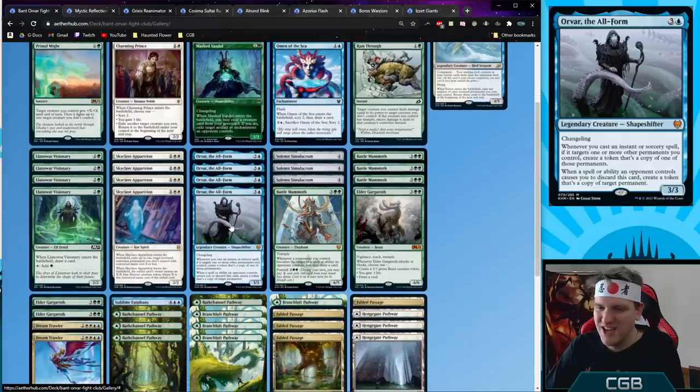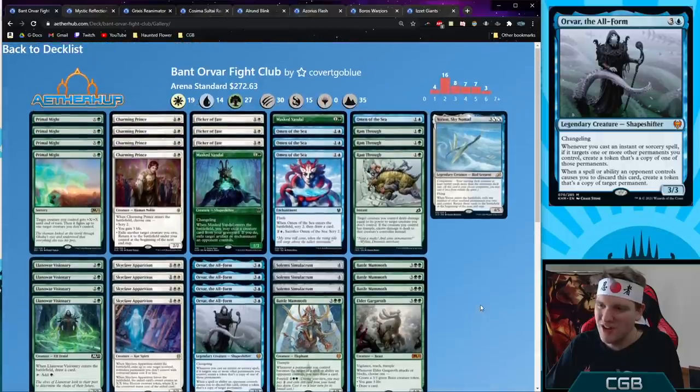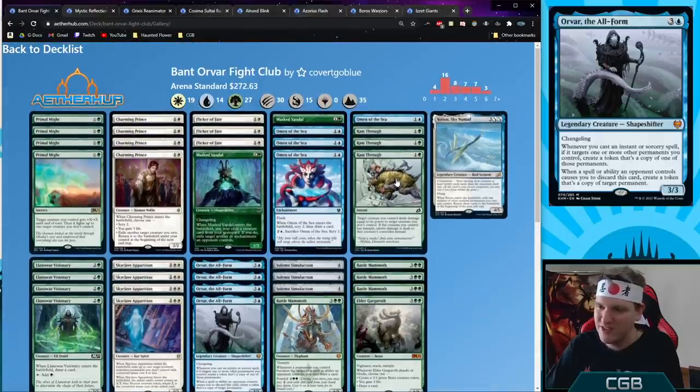Bant Orvar Fight Club — built around Orvar the All-Form, a changeling: whenever another permanent is the target of a spell or ability, you can copy that permanent. We can make multiple Lovestruck Beast, Skyclave Apparition, Battle Mammoth, Elder Gargaroth, and Dream Trawler copies when we use them to fight things with Ram Through and Primal Might. This deck is not fast, it is very slow, but it might be very fun.